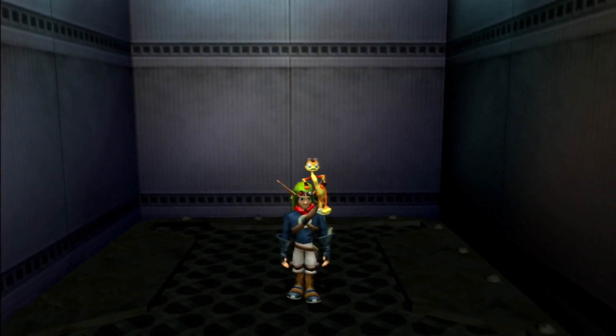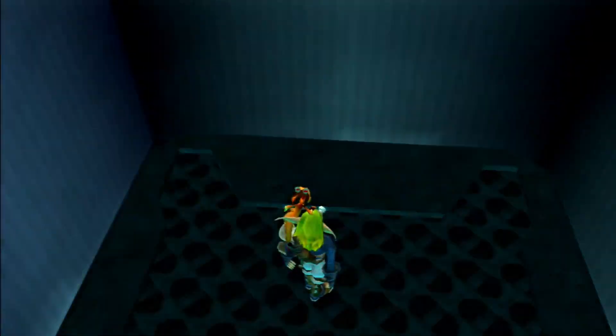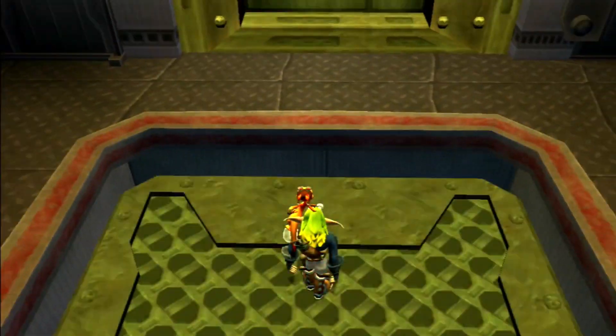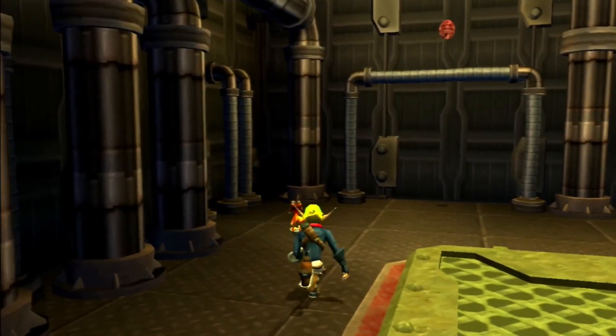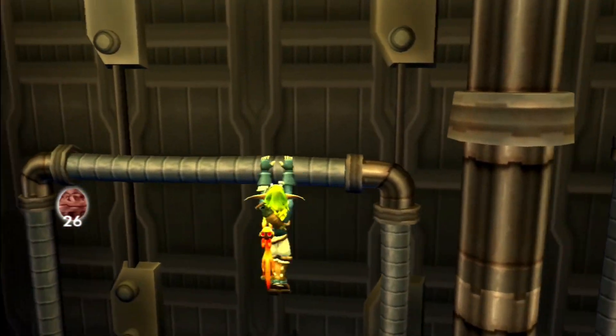Let's go. Go spy on the Baron, how fun. Now this is a fast elevator — I'd love to ride an elevator like this one day. I'm not kidding. Okay, let's head straight up here. Nice. Right off the bat, the first thing you want to do is come up here and collect this precursor orb. So we've got 26 at the moment.